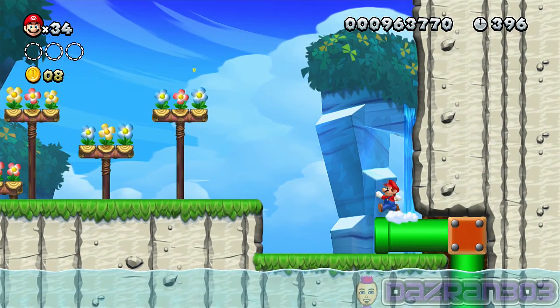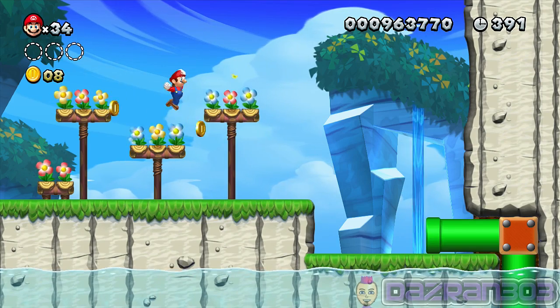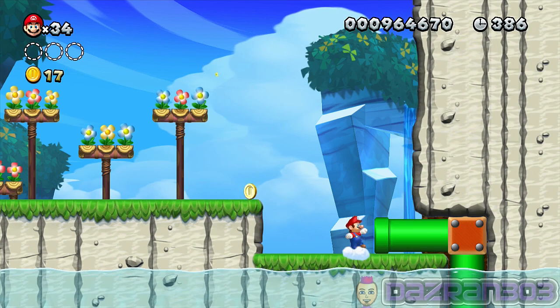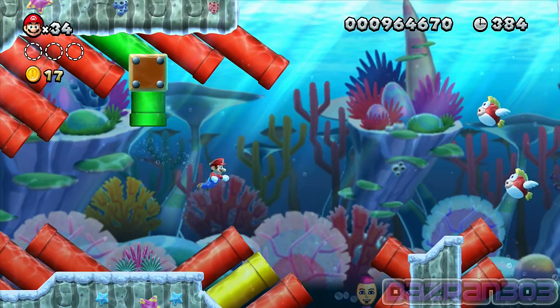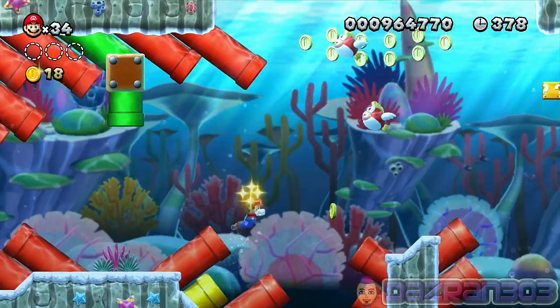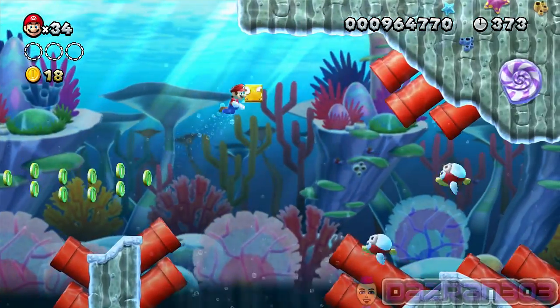There's a secret here as well - for anyone who didn't know, you can get all the coins out of all the flowers. It doesn't do anything, and there's a bunch of hidden coins over here. It'd be cool if finding all these coins did something you didn't know about. All these yellow pipes in this level can be pushed in.